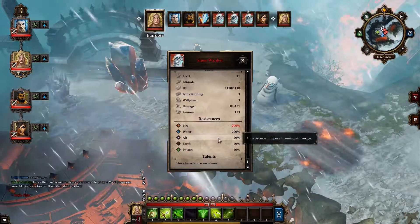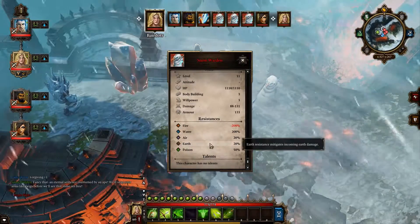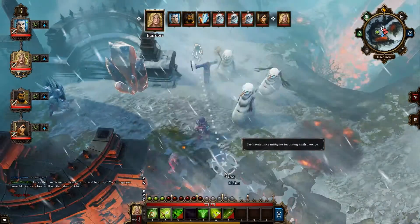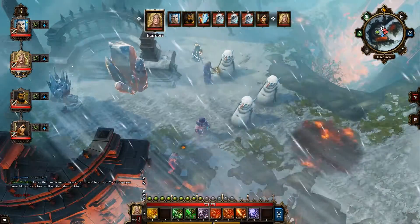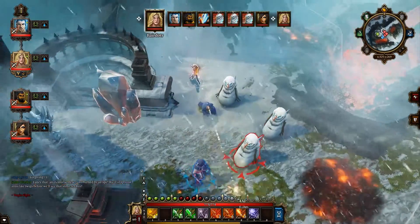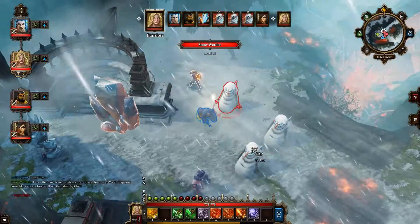They heal from water, have slight resistances to air and earth, and take 50% damage from poison. Fire just murders their ass. I'm just going to smack them with fire — it's the same for all of these guys.